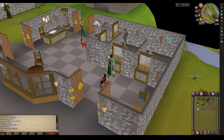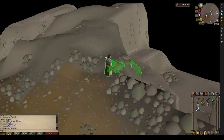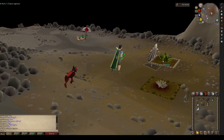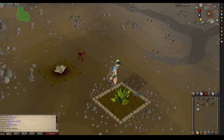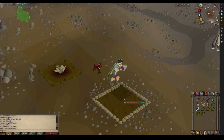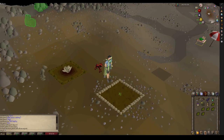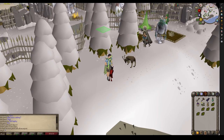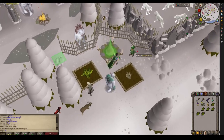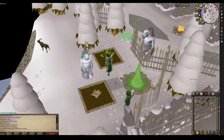The first place I go is the Stony place, and that'll be my noted herb spot. If you want to be even more efficient you can spam-click here which makes you harvest faster. Then just compost and plant. I don't run over there to note because it's a bit of a run — just go to the next place and note there. You can also clean herbs while you're moving, which is a handy little tip.